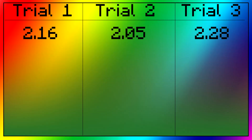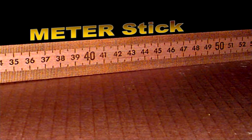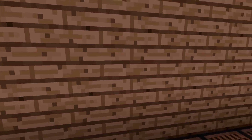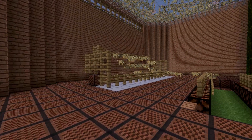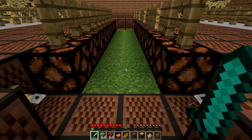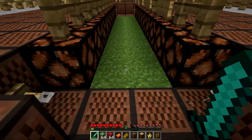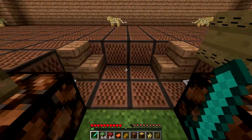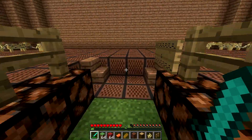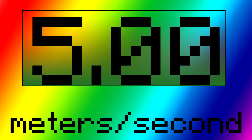We calculated the average time to sprint 10 meters was around 2.16 seconds. We then converted this number to get our velocity of 4.62 meters per second. Then, we entered our custom world and set up a 10-block-long course of 10 meters for the character to run. We again ran three trials and calculated an average of 2 seconds, making the character's velocity 5 meters per second.